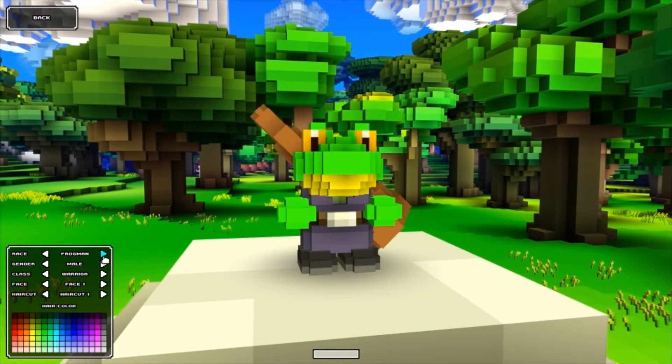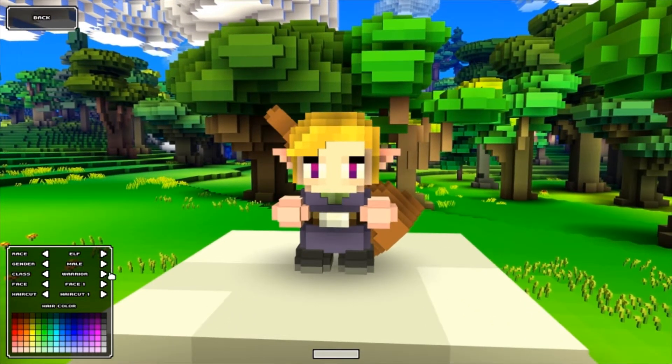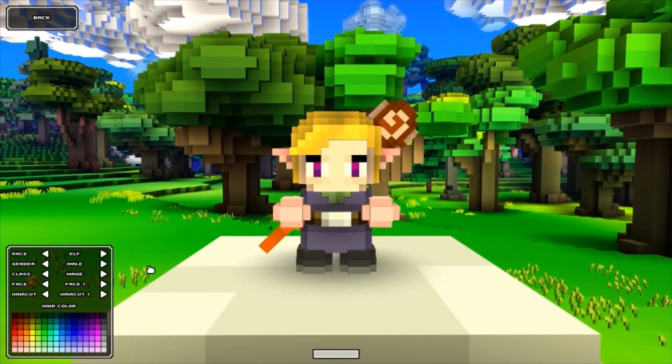Oh, that's fun. Kind of looks like Slippy. Let's do an elf, we'll keep that male. What kind of classes do we have? We have warrior, ranger, mage, rogue, and that's it. I always enjoy playing the mage character, so let's do that. We have face options - it looks like it's changing the eye color. Let's do face three since I have green eyes in real life.